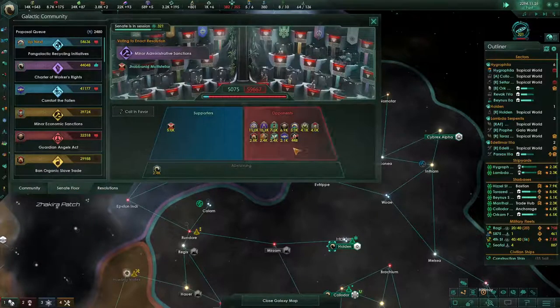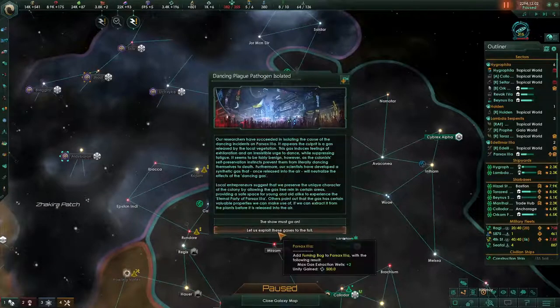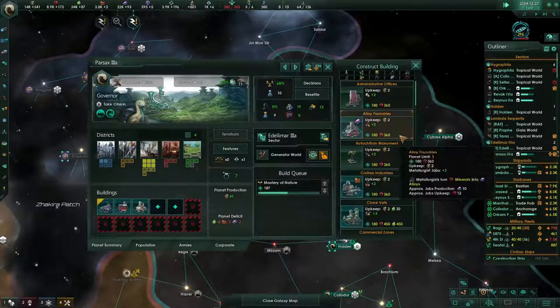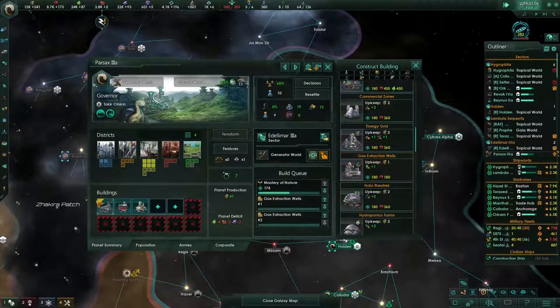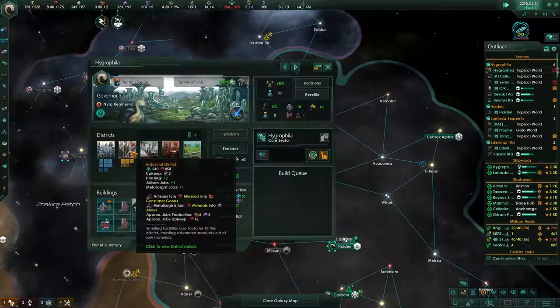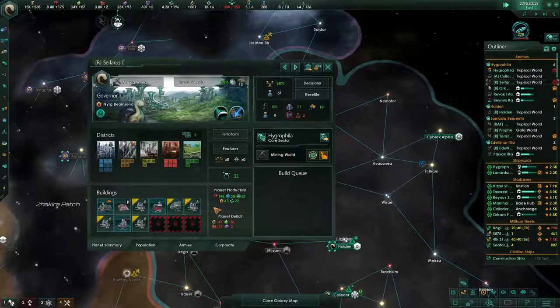Senate floor — minor administrative sanctions. We'll oppose that. Special project complete — dancing plague isolation. Just exploit these gases to the full — very nice, gas extraction. In this world we got a couple more districts. I know there's tech that's going to give us one more building slot, so I kind of want to wait until I have it before I do too much there.